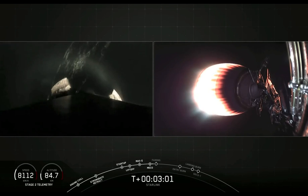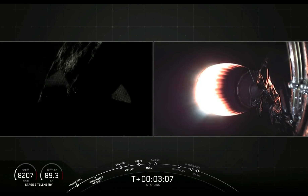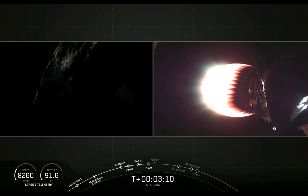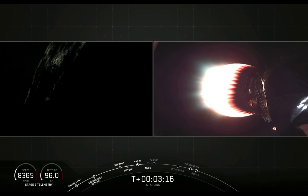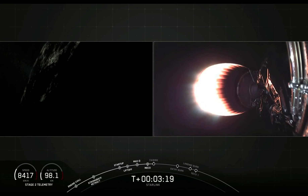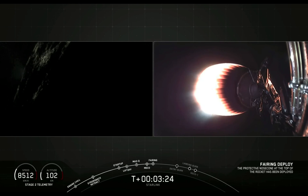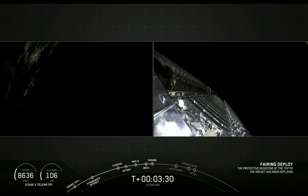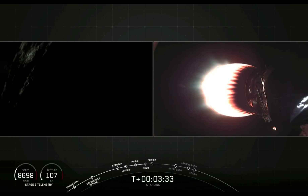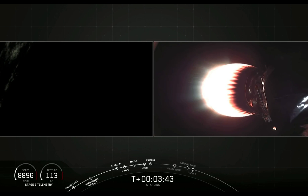Now in about 20 seconds we will have fairing deploy, and we should be able to see this on our screen as well. On that left screen you can see the grid fins — it's a bit dark on the east coast right now, so hard to see, but we did see those grid fins deploy. Fairing separation confirmed. As Lauren mentioned earlier, we will be attempting to catch one of the fairing halves on our recovery vessel, MIS-3, but we will not be able to show this live, so check in with our social media for updates.